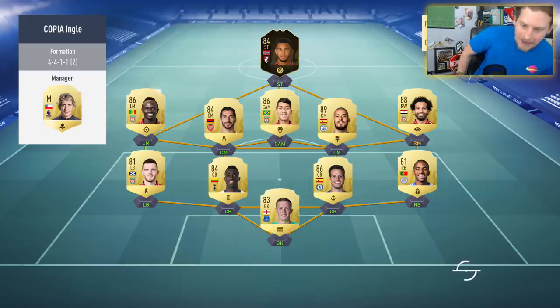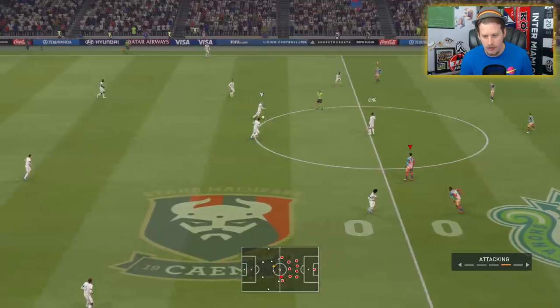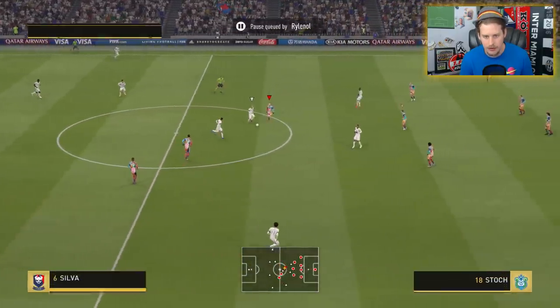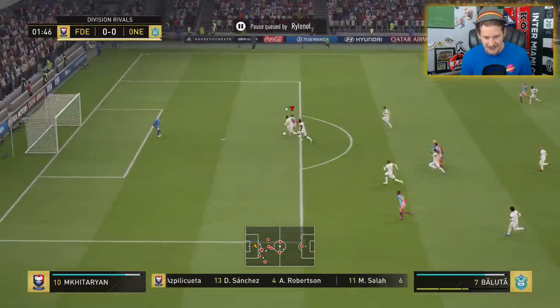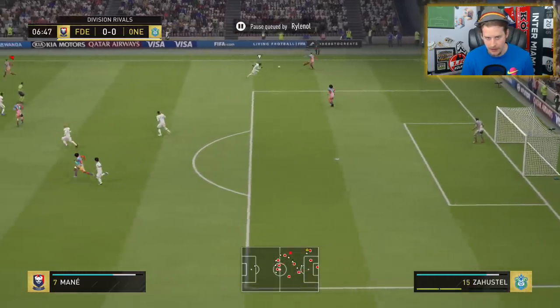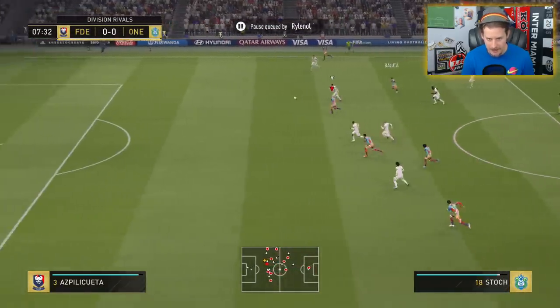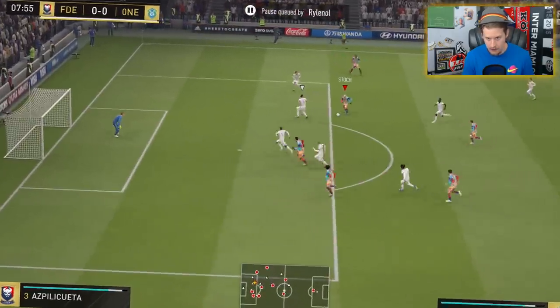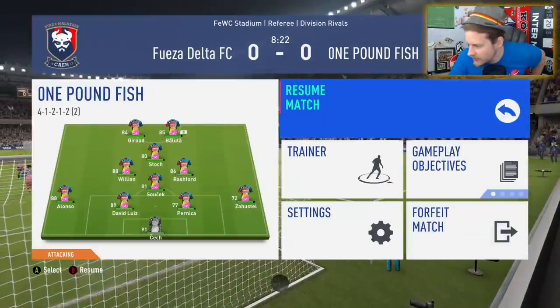Match number one: a 185-rated squad versus the Norwegian king Joshua King, Muhammad Salah - he's got himself Silvar Firmino, a very standard looking side. We're going to go to 4-1-2-1-2. Look at him, look at Baluta! He's talking to Luke about the thumbnail - making him look like the Romanian Messi. Does he already have a beard? Stochie, come on Baluta!